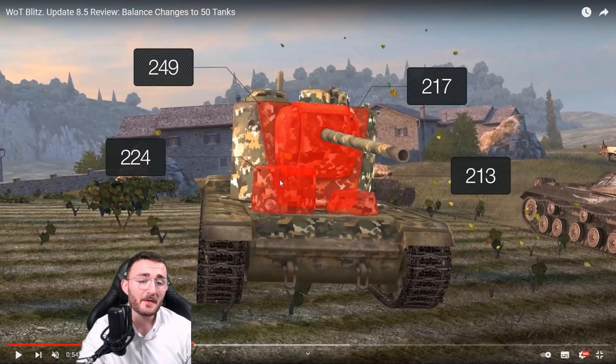Wargaming decided to buff two things about the tank. The first is obviously its armor profile, as they showed during the 8.5 preview. They touched the two cupolas, making them finally able to bounce shots, but on top of that they strengthened the whole gun mantlet and also the side armor on the turret cheeks. Even if they didn't touch the two cupolas at the top, this tank is still relevant again because finally people will not be able to penetrate you like you were a piece of butter.